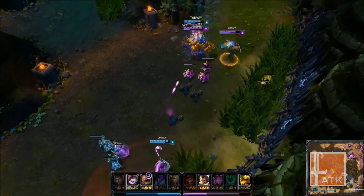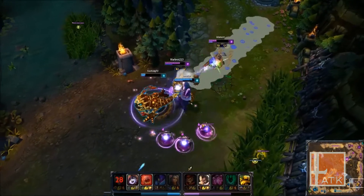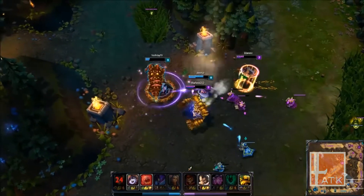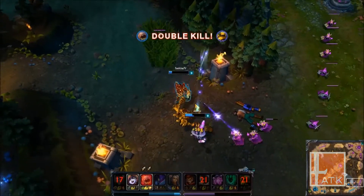In the next play, a poorly positioned Kog'Maw is grabbed by a Blitzcrank hook. What seems like sure death for the slimy ally — a quick Lulu ult and shield allow him to take out Graves with an artillery shell, granting him bonus health and mana from Masteries. After the Graves kill, a quick switch to Blitz allows for the duo to pick up a double kill.